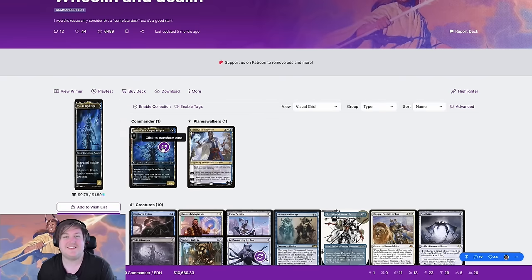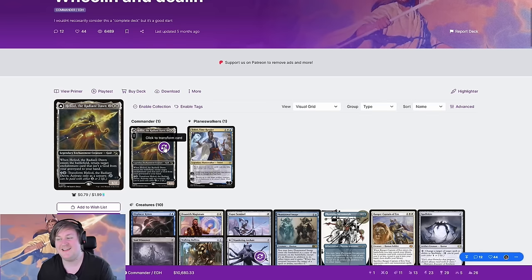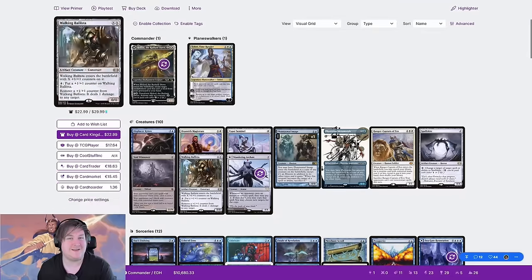So today I'm bringing back Heliod. Heliod was actually the deck that broke a losing streak I had in a league, so it has to be fate, has to be good, right?